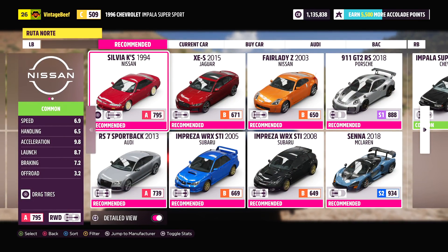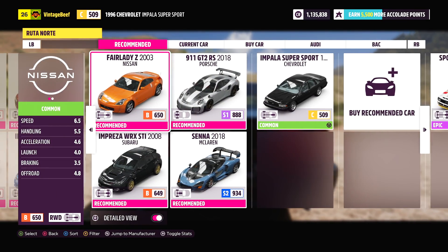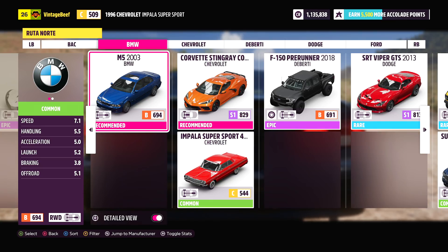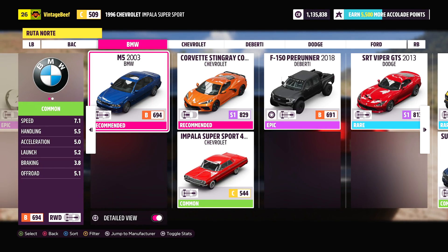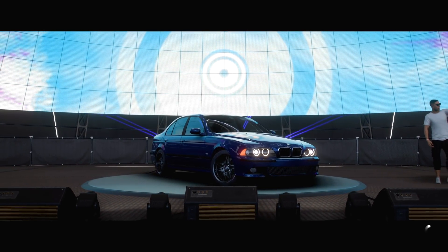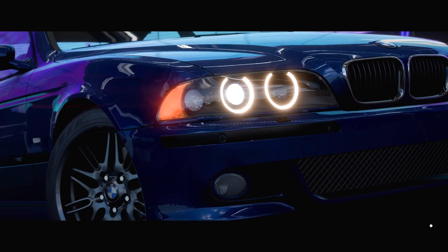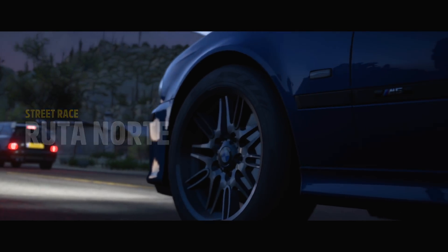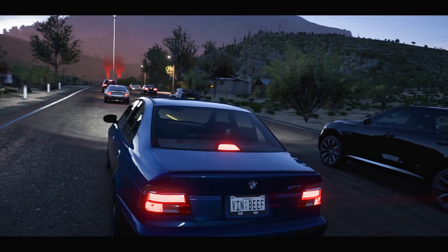I don't want to use the Sylvia because I've used that so many times. The BMW M5 — it's a B694, so that's pretty close to the top-level Bs. I think that's a good one to pick, let's do it. A four-door rocket — I love these BMWs. I am not a fan of the new BMWs, by the way — those new grills, I can't stand them. I love BMW as a company but those new grills — Seinfeld reference. Okay, let's go.